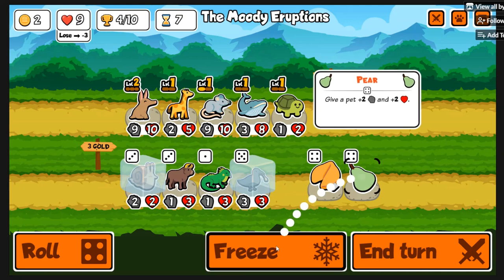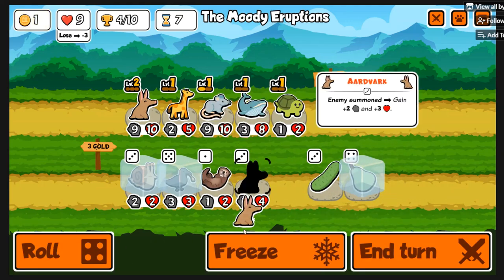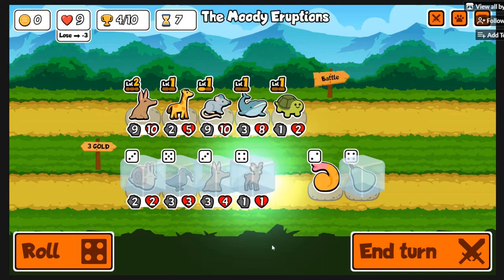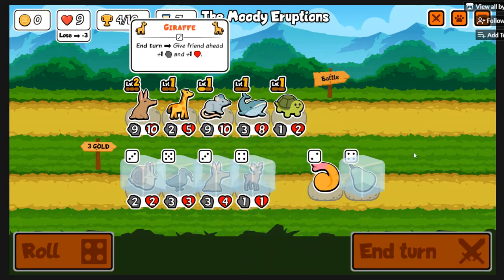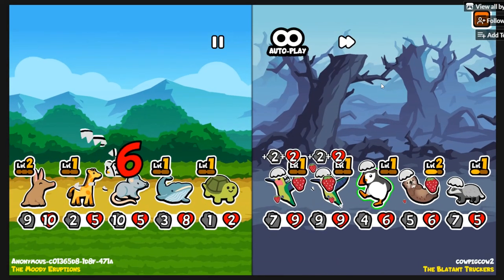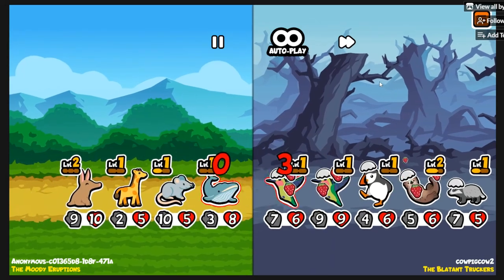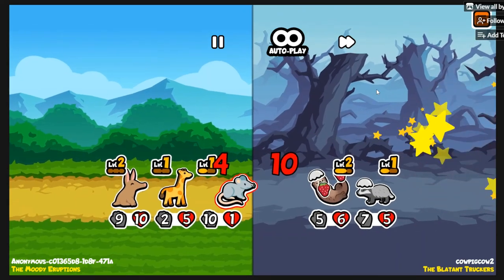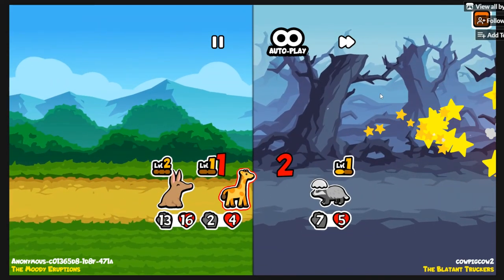There's a little bit of weird lag in this game — it happens when Giraffe attacks. That's probably just because it's the test server. This guy's build is pretty crazy. I'd love to try to do one with the Puffin.